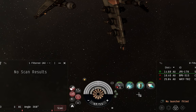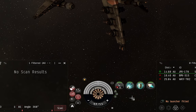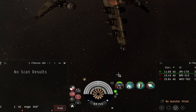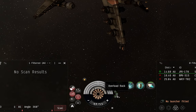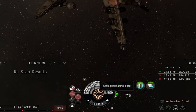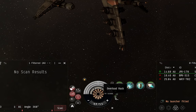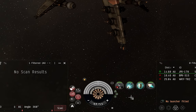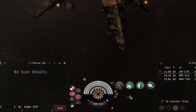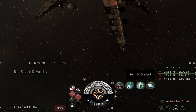Sometimes you want to overload a whole group of different modules in one go. You can do that with the rack buttons on the left — you can overload an entire rack at once. Clicking the top button overloads all high slot modules; clicking the middle one overloads the mid slot rack. Clicking the bottom overloads all low slot modules, though passive modules cannot be overheated. However, it's worth noting that while passive modules can't be overheated, they can still take damage from other overheated modules nearby — we'll talk more about that shortly.